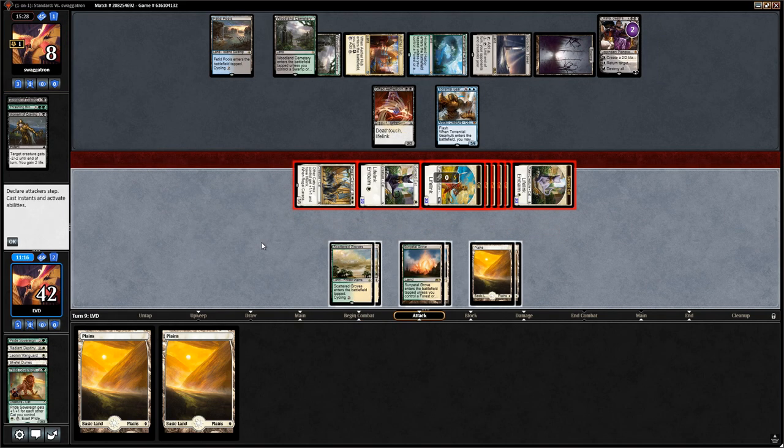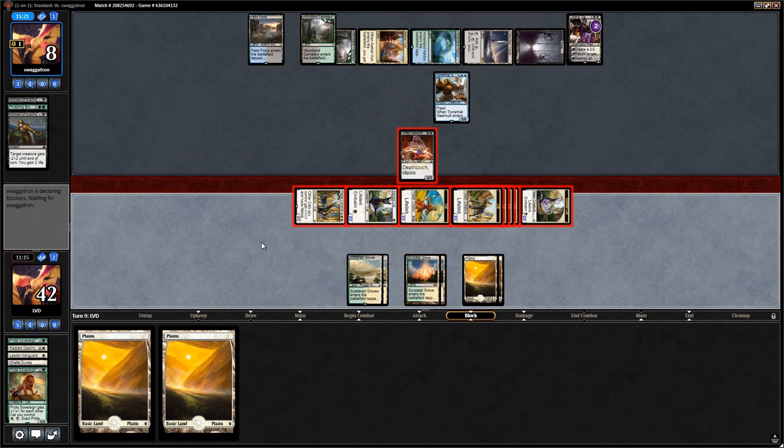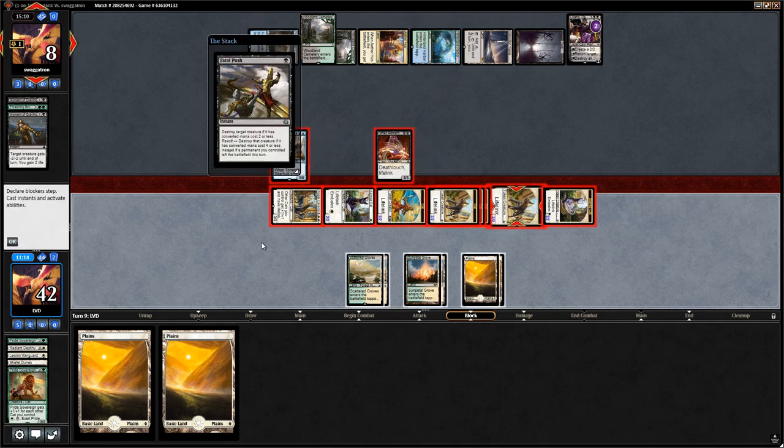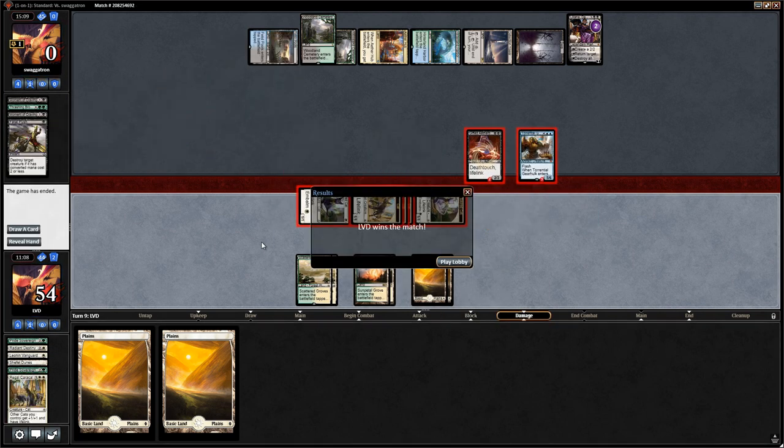We attack with everyone. Opponent makes obvious blocks and Fatal Pushes a token, but we still have extra attackers. Had to be a Moment of Craving there to survive — but it wasn't enough. We win! On to the next game.